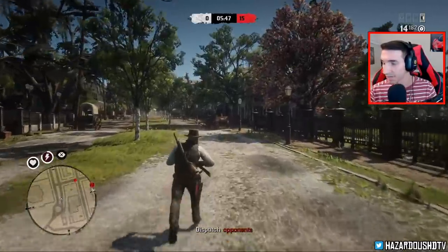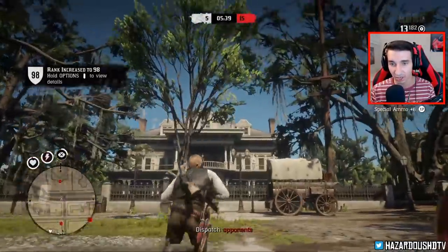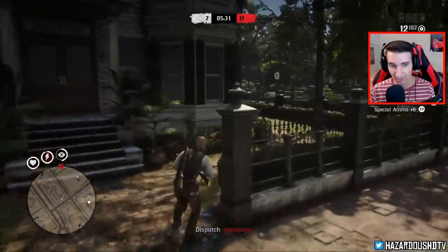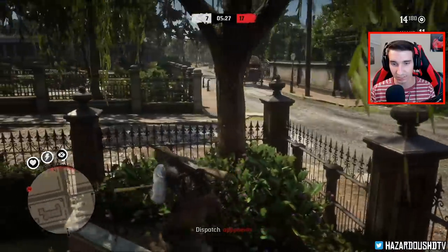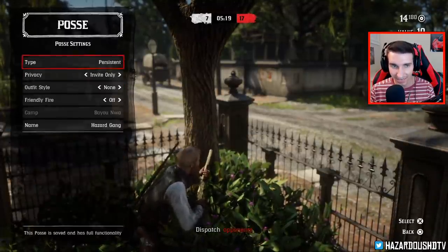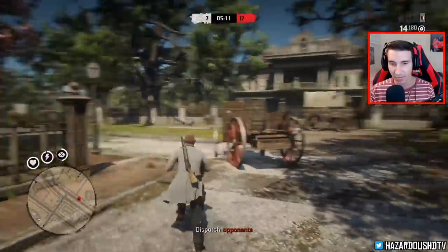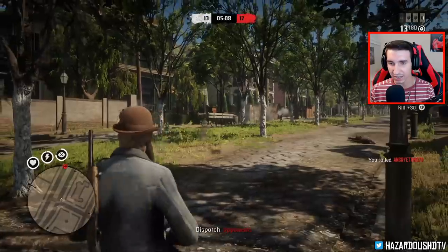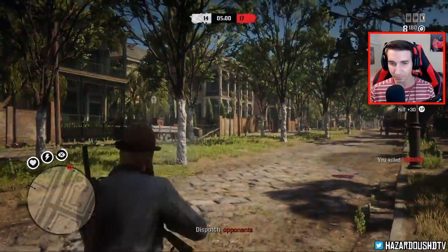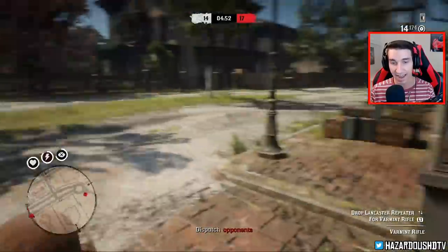We're about to get going — we are level 98, ladies and gentlemen, almost level 100. We just got so lucky with that kill. So here you go — you can see my hat is off, so I'm going to go to Players right here, click my name, go to View Posse Settings, and then change my outfit. You swap to the outfit you already have, which should be the posse outfit, and your hat comes back.